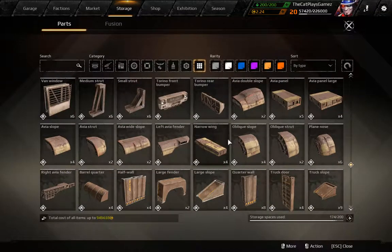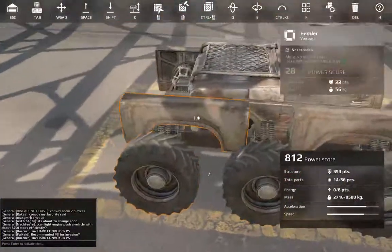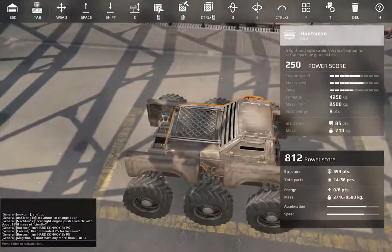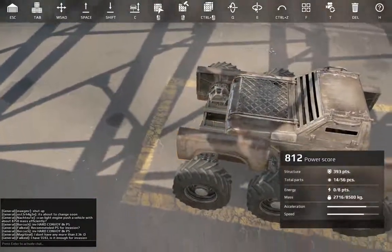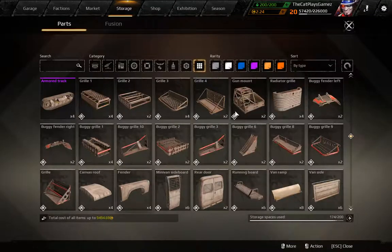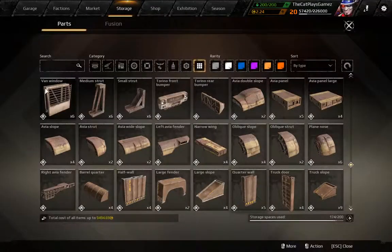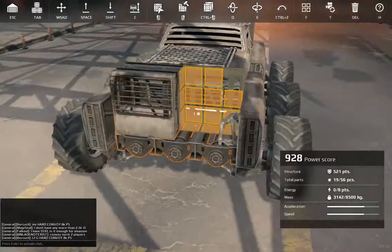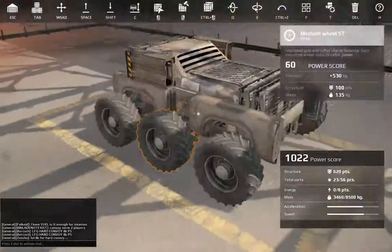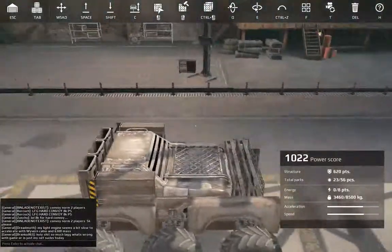Put some fenders up like this. You already have some basic side armor and 6 wheels, which is more than a build with the cabin at the front could have — those would have 4, maybe 6 with an extra long chassis. With this system you can simply put some armor in the back, get some fender windows and put those at the front, and a little armor block on the side to cover the side of the cabin.